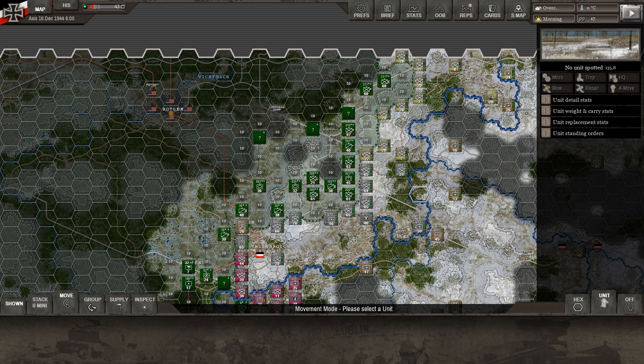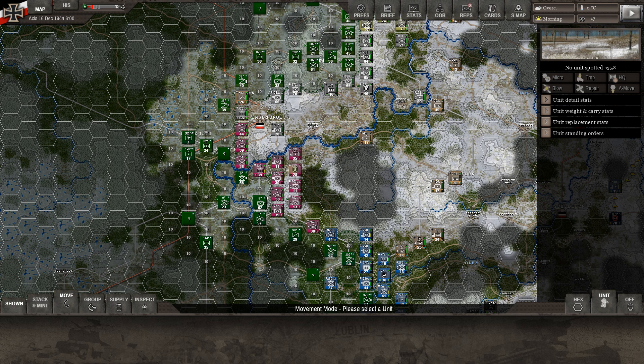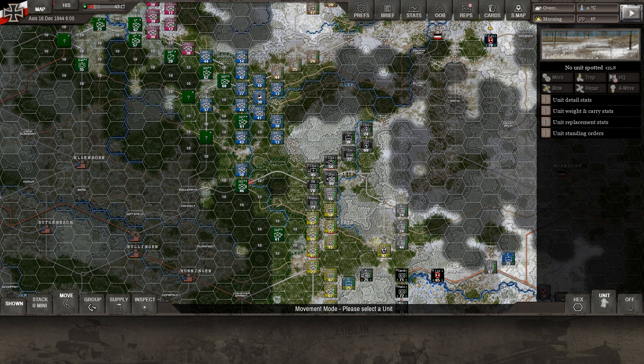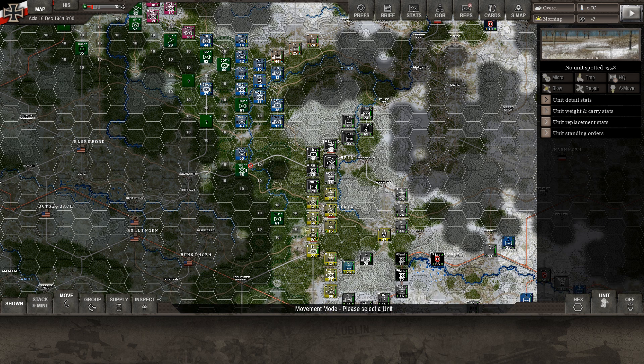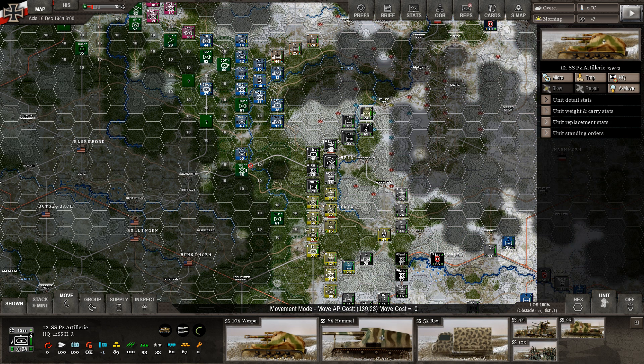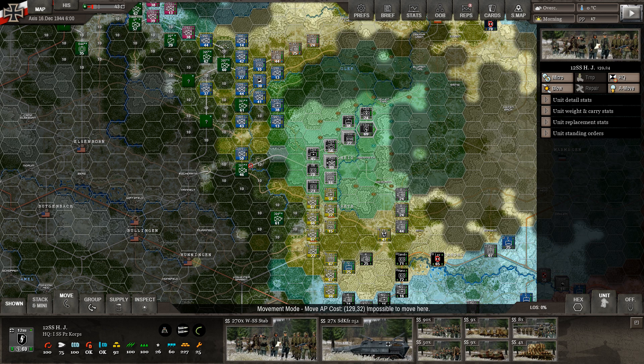We have moved the 89th Infantry Division, the 272nd, the 326th, and the 277th. We've fired off some rockets — the Nebelwerfers went first. Now we're down into the First Panzer Corps area, even though it's infantry, and we're looking at the 12th Volks Grenadier Division. We've also got the 12th SS motorized up here, with headquarters sitting ready — motors are purring.